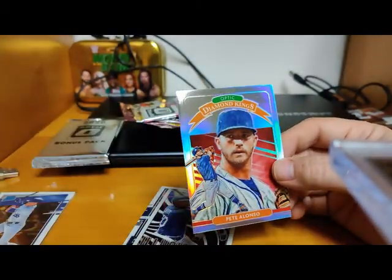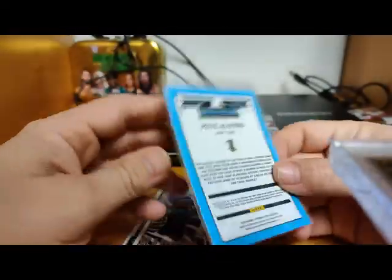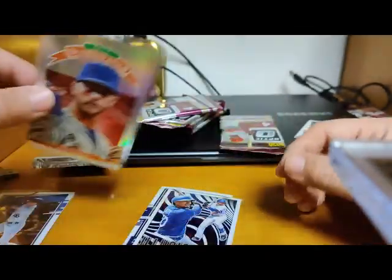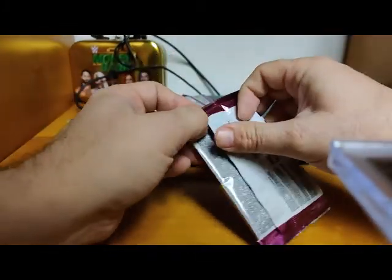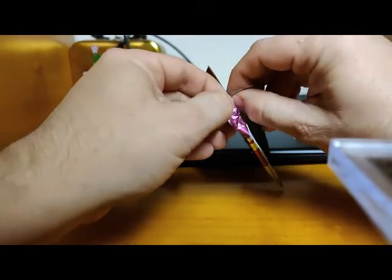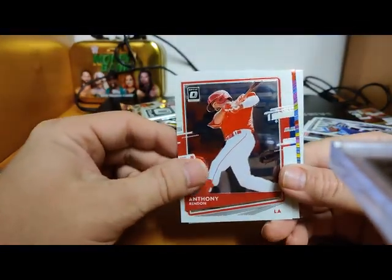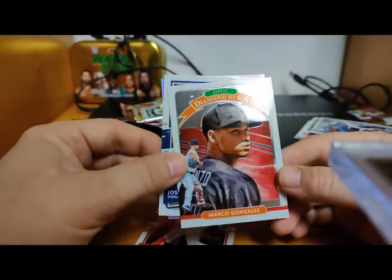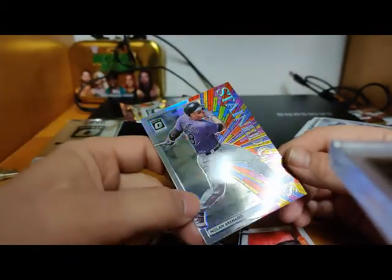Pete Alonzo Diamond King Optic — or Diamond Optic Diamond King, whatever you call it — Prism. Three product names all in one. Next pack: starting off with Anthony Rendon, Josh Donaldson, Marco Gonzalez Diamond King, and Nolan Arenado on the stained glass card — that's nice.